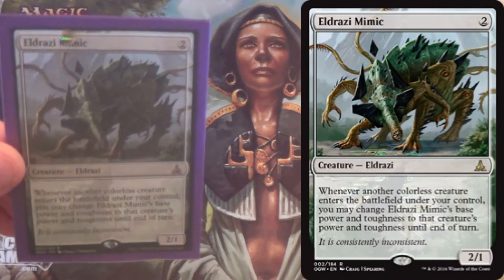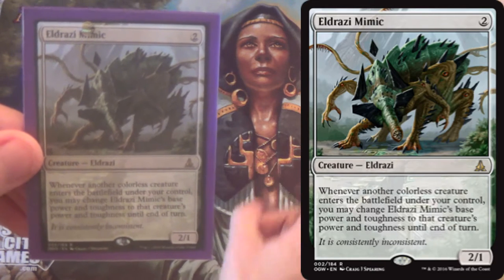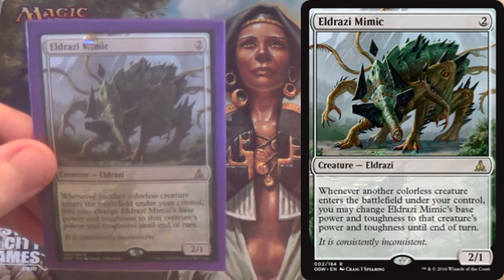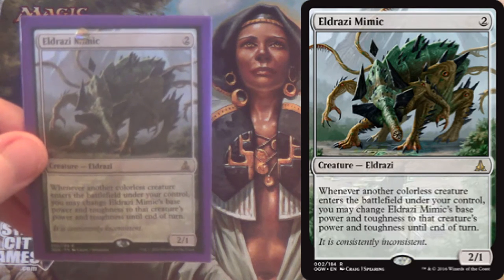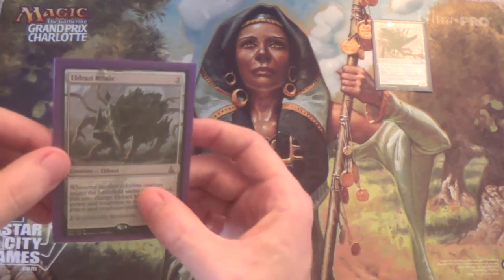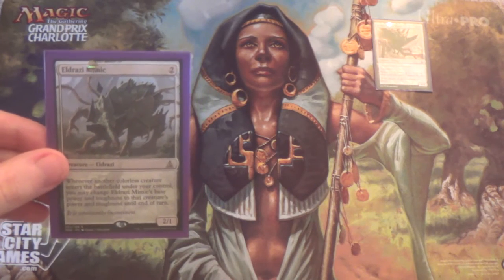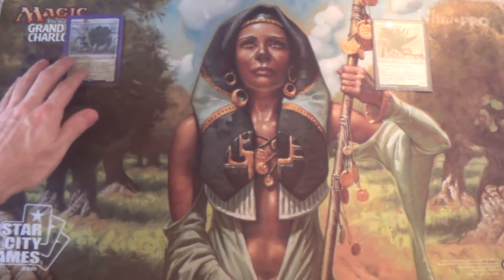Next we have Eldrazi Mimic, because it's an Eldrazi deck. It's a 2-mana 2/1 worst case scenario, so it'll trade with something in a lot of matches. Otherwise it just gets bigger and it kind of has pseudo-haste — it gives other creatures pseudo-haste. You cast your Walker of the Waste, this becomes a 4/4 and swings. You cast Thought-Knot Seer — 4/4, swing — and Mimic will swing on its behalf. So that's always nice to have.